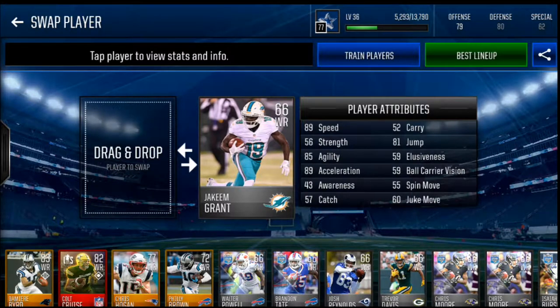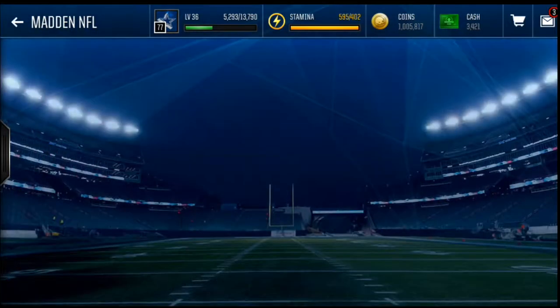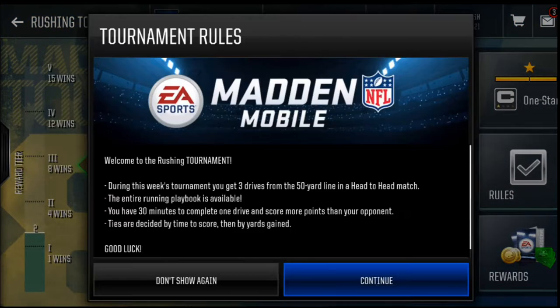But if you only have less than 1,000 coins, I highly recommend Jakeem Grant. Let's actually go into a tournament right now and I'll show you why, because the whole running playbook is unlocked regardless of your level. So one of the last plays you get is FL Reverse, and that is such a good play.